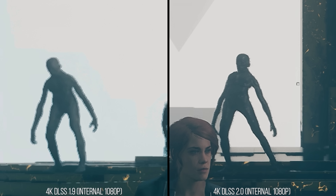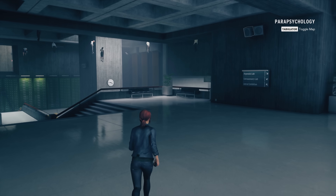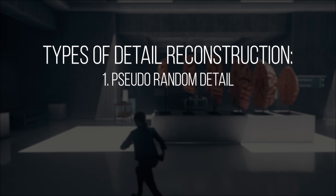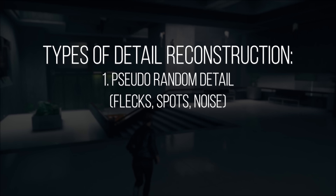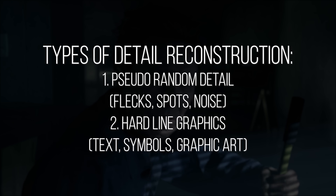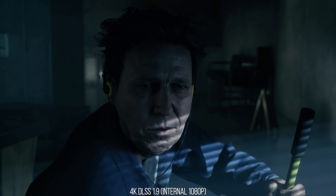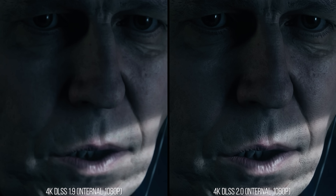So DLSS 2.0 clears up motion problems 1.9 had and reconstructs transparencies better. But how is detail affected? There are two interesting cases: inner surface detail from textures that are incoherent and pseudo-random — things like pores on people's faces or tiny speckles on rock faces — and texture detail which follows a logic to its layout, so texts and graphic art. In the scenario with the janitor's face, 1.9 does a decent job of reconstructing texture detail. Switching over to 2.0, we can see how much better it reconstructs that same texture detail in motion — you can see the individual pores of his face, the cracks of his skin, even details of his eyelashes that really weren't visible before.